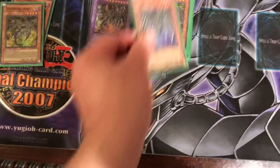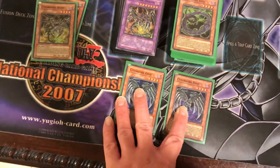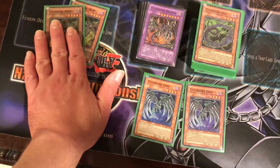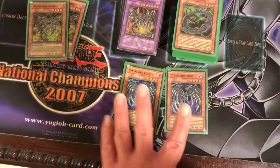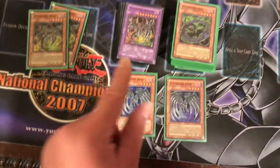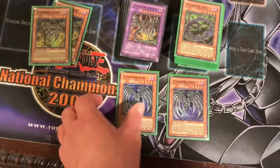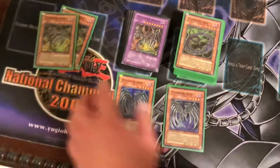Then you got two Cyberdark Edge. Its effect is basically the same as the first Cyberdark monster — you select one level three or lower dragon type monster from your graveyard, equip it to this card, and it gains the attack points of that equipped monster. Cyberdark Edge's unique effect is that if you cut its attack points in half, it can attack your opponent directly.